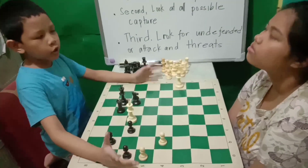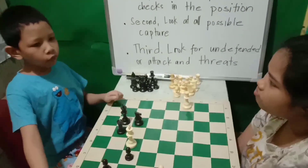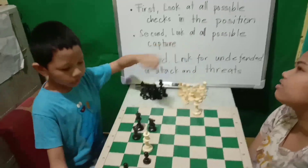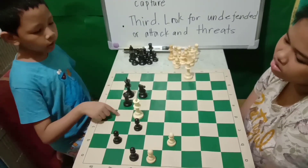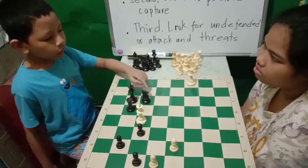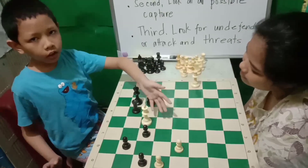In this next position, I'm going to use the three tips to solve the chess problem. First, look at all possible checks in the position. If I move my rook here, the king will be in check. And if I move my rook here, the king will also be in check. If I move my knight here, the king will also be in check.